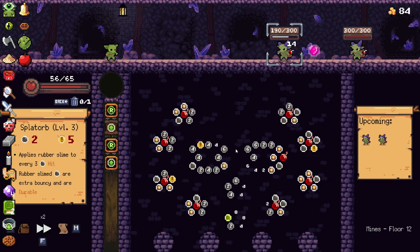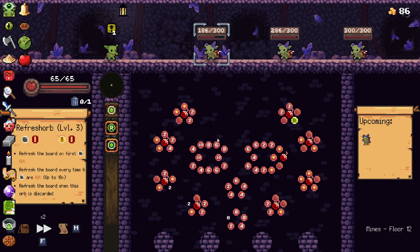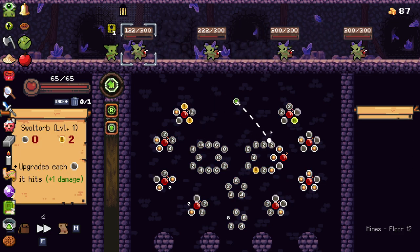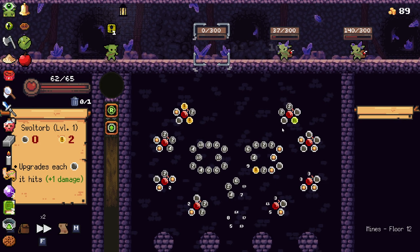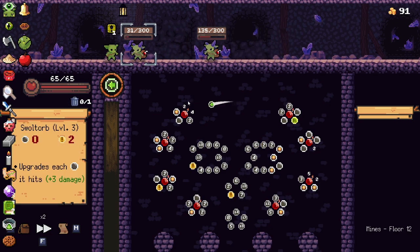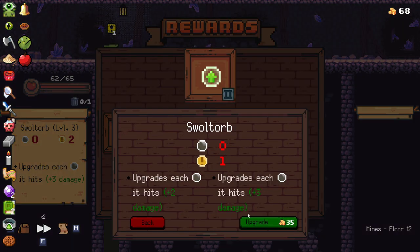That was a whiff and a half. Okay, this is actually getting a bit rough now. I'm going to start taking some hot damage here. There you go, we got a bomb out — that's all I wanted. Reveal that bomb as well. Good, good, good, good. Upgrade. Upgrade.